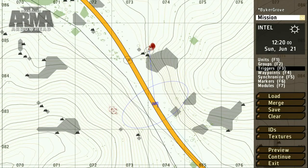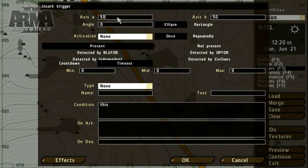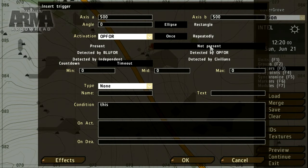To set the ending condition of the mission, we again deploy a trigger. In this case, we'll set a large area and check for the presence of enemies. When there are no enemies left, we'll end the mission after a random delay, specified by the min, mid, and max range fields.